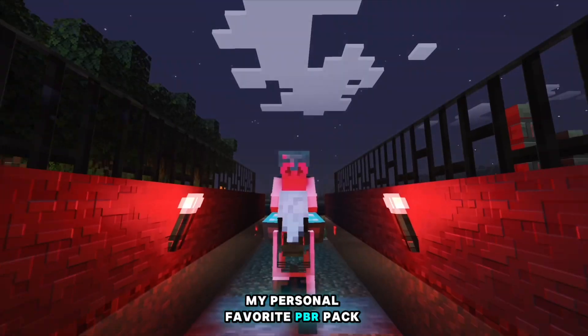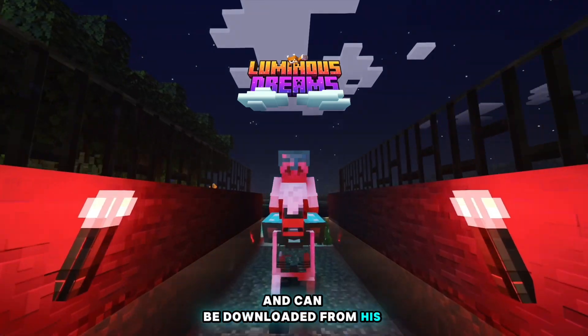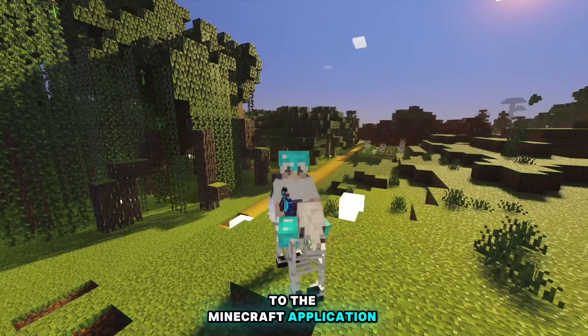My personal favourite PBR pack is Poggy's Luminous Dreams, and it can be downloaded from his Discord server. Once you've found your resource pack, you'll have to import it to the Minecraft application.